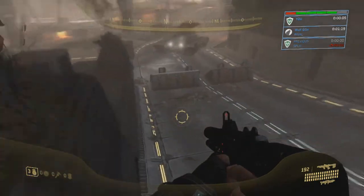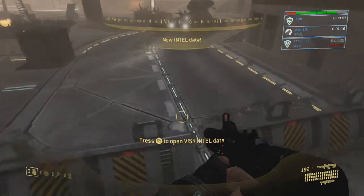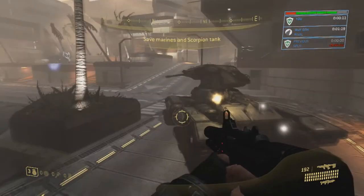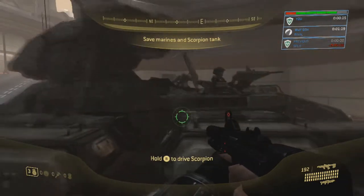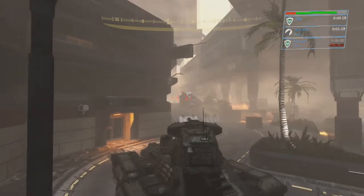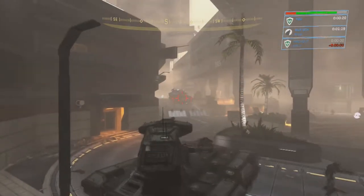Right off the bat you want to come down this slope here on the road and get into the Scorpion tank. This tank is going to be a large part of the mission, so you want to make sure you get this bit right and get in it. Make sure it doesn't take any damage from the Wraith over the road.